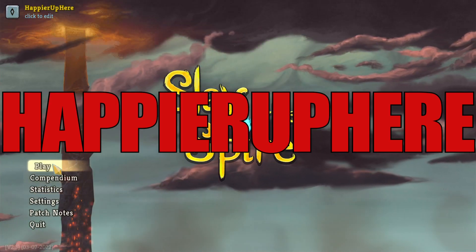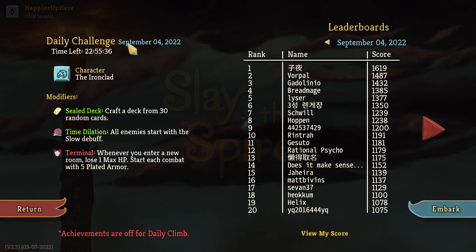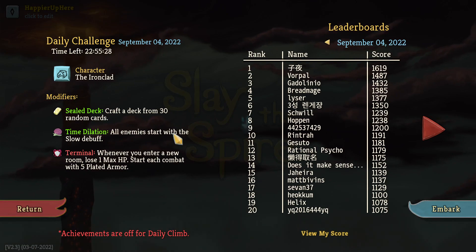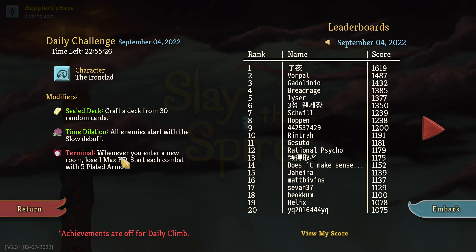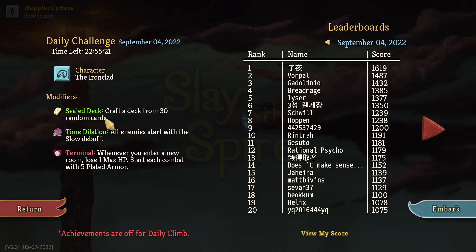Hey, welcome to Slay the Spire! Today playing the daily challenge for September 4th, 2022. The character is the Ironclad and the mod is Firestar sealed deck - craft a deck from three random cards. The modifiers are time dilation, all enemies start with the slow debuff, and terminal: whenever you enter a new room, lose one max HP. Start each combat with five plated armor.